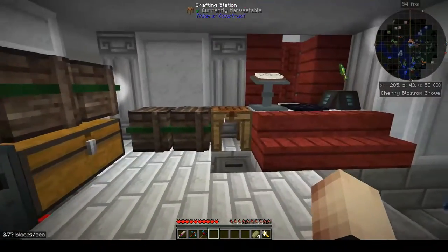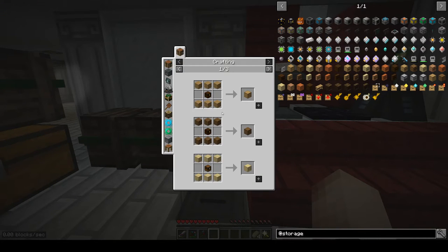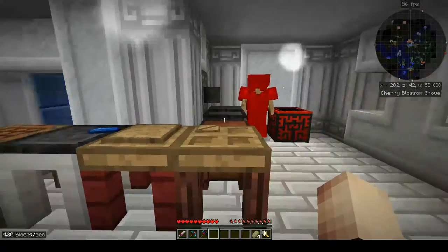This episode is going to be about Storage Drawers. If you're not familiar with Storage Drawers, it's a very cool mod. We're going to leverage the basic drawer quite a bit, and also the compacting drawers, which are really cool, and a drawer controller — because we need to do something about storage here.